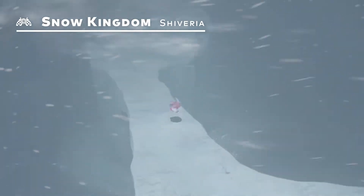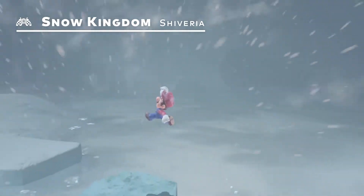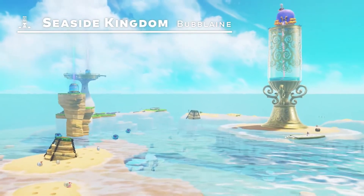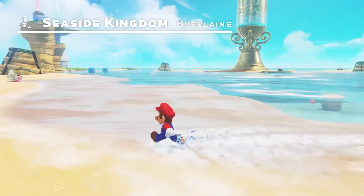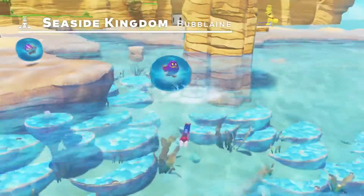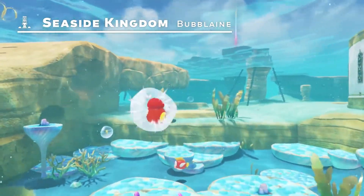This ice-cold realm will chill you to the core. Now take a look at Bubblaine in the Seaside Kingdom. It's a popular travel destination for many thanks to its gorgeous, crystal-clear waters. Apparently the seawater has a refreshing fizz, like it's carbonated.